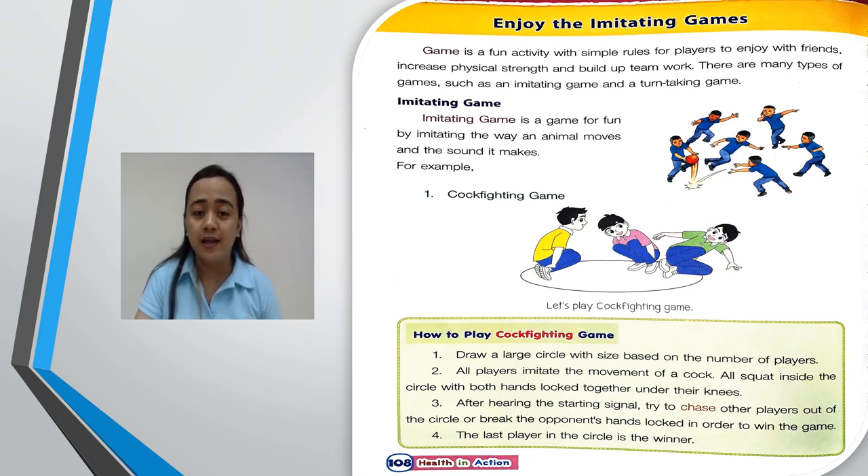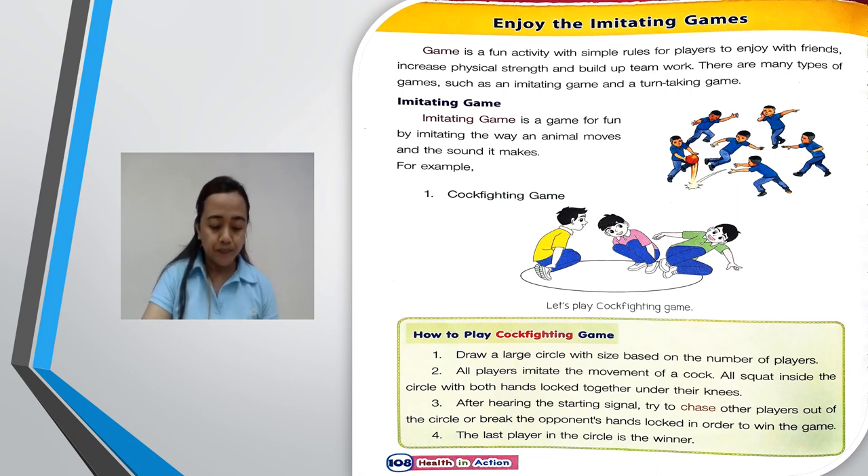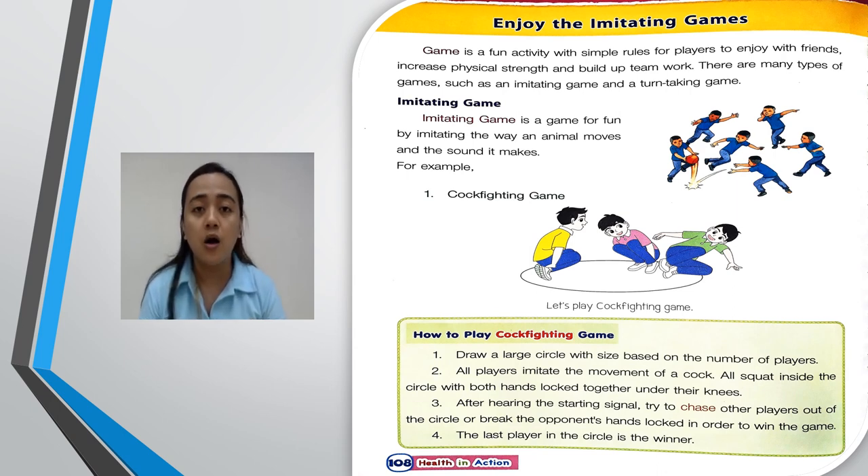For example, here we have the Cop Fighting Game. How to play? First, draw a circle with the size based on the number of players. Second, all players imitate the movement of a cop — all squat inside the circle with both hands locked together under their knees.